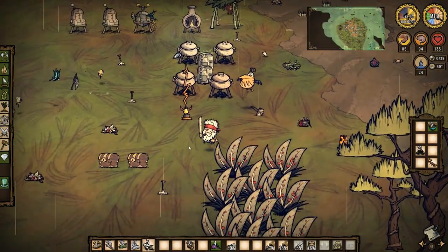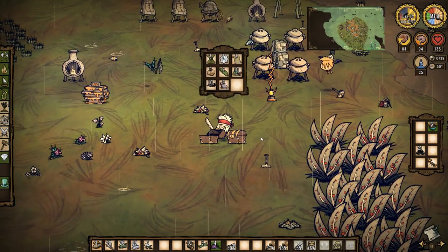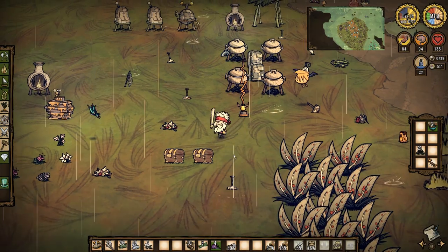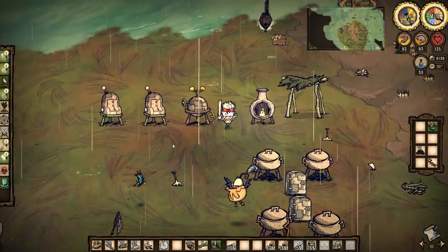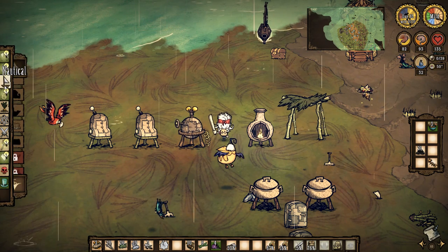I've got bone shards. I need bone shards and I need bamboo because I'm going to make myself a pirate hat. And I think I need silk. So let's go and make myself a freaking pirate hat.